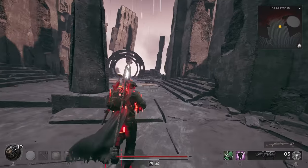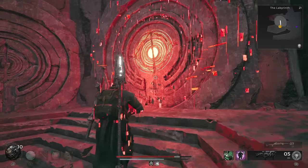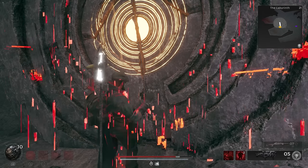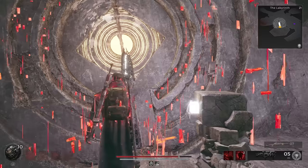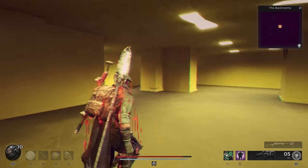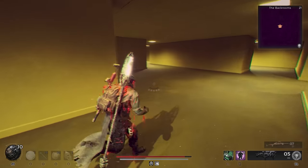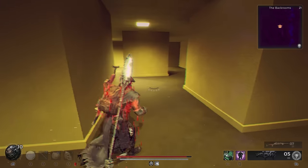This portal will take us to the backrooms. Once inside, you are given about a minute and a half to look for the three secret items hidden about. But you can always return to this location if you don't find everything the first time. You can also use the Fortune Hunter skill to help.